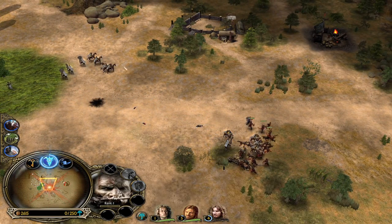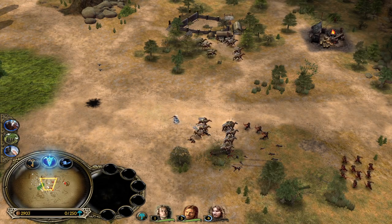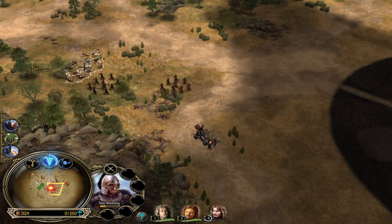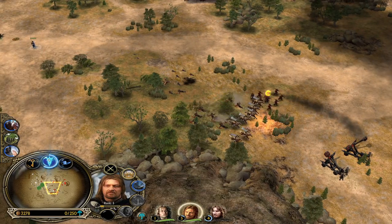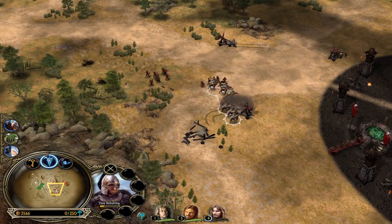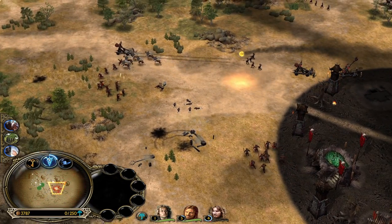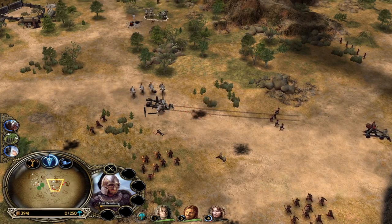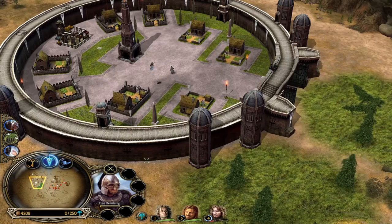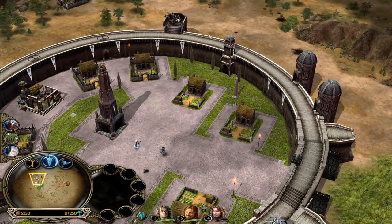The Rohirrim did a phenomenal job stalling and killing siege weapons. Hopefully that buys enough time to recruit Gandalf or unlock the power points we need to summon the Giant Eagles. The eagles are going to be extremely important. Gondor has a lot of powerful special summons from the spell book and we need to rotate with them. We need the AOD and the eagle special summon — that's the only way to claim some map control.